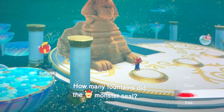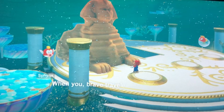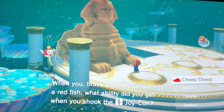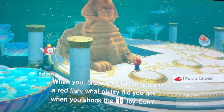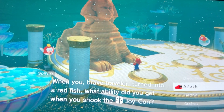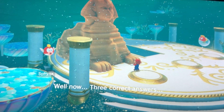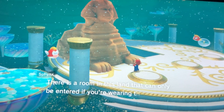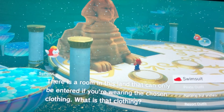Four fountains — correct! You're a formidable one. When you, brave traveler, turned into a red fish or a red Cheep Cheep fish, what ability did you get when you shook the controller? The ability is attack. Three correct answers. Here's another one: there is a room in this land that can only be entered if you're wearing the chosen clothing.